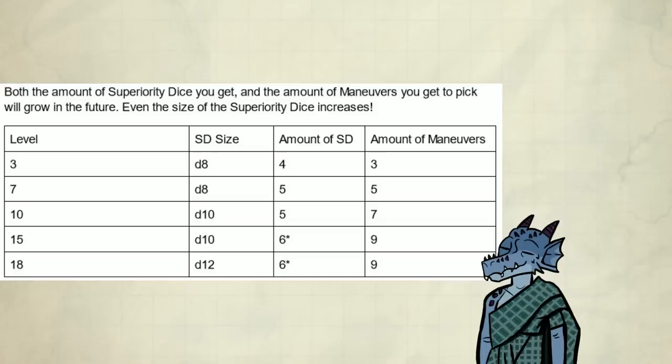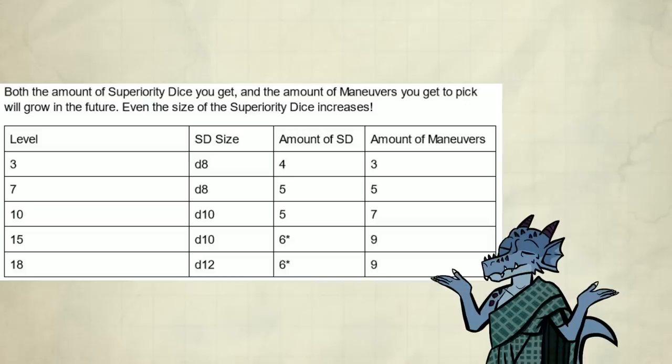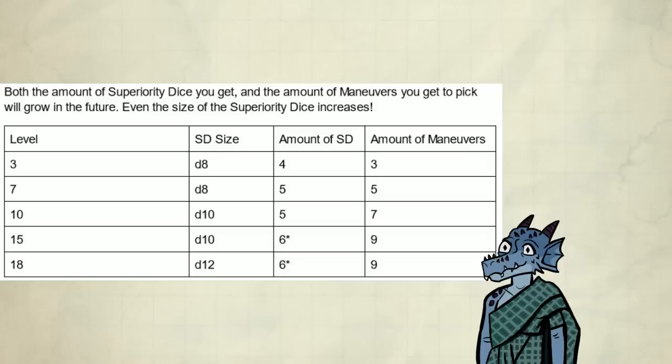Even the size of the superiority dice increases. Level 15 is a bit special because you don't gain an additional superiority die — you also always get one if you start combat with zero left over. In practice, that just means you always use your last superiority die in combat, even if you don't expect that you'll rest afterwards. It's not insane or anything. I'll finish off everything I want to say about maneuvers before continuing on with the features that aren't related to them.